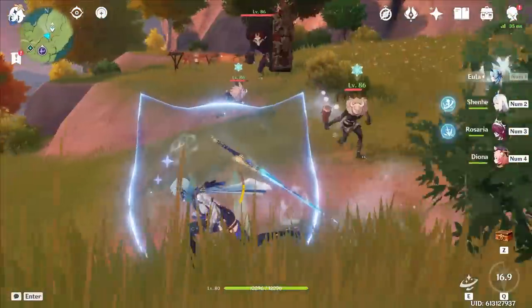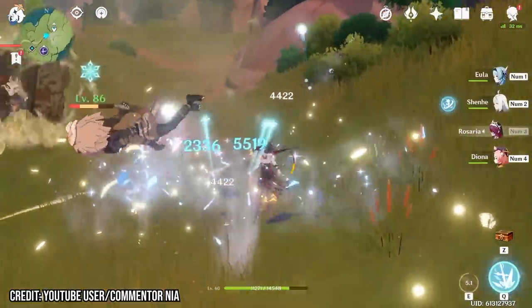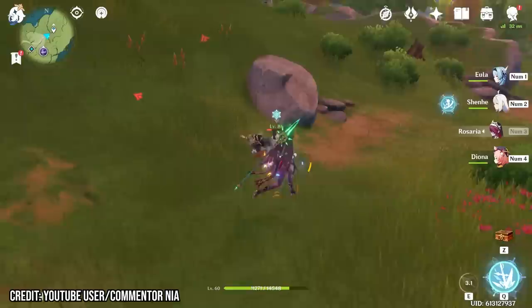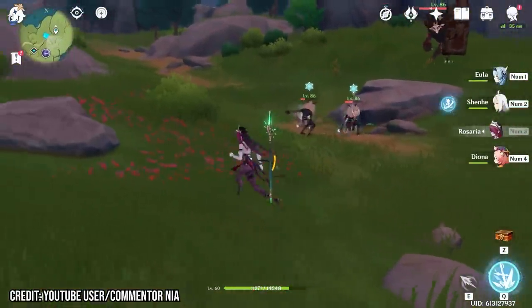Using the small delay before Eula's burst actually detonates, you can swap off to a character like Rosaria who has a teleport, actually teleport to a target, and then detonate the bomb there. Given they're already common teammates, it's a pretty useful thing to know, and it's just kind of fun.